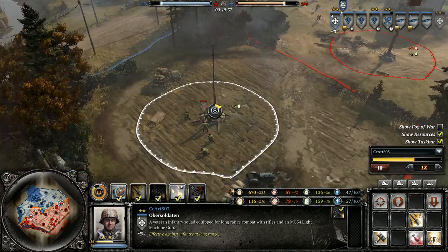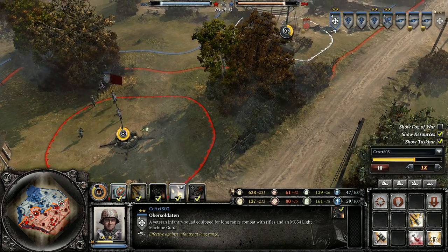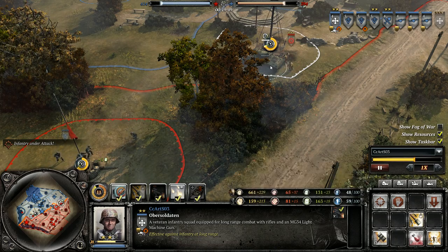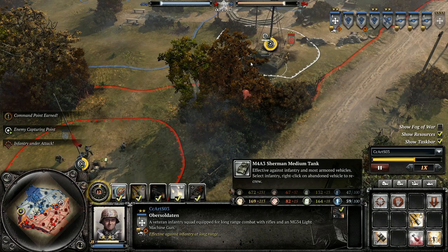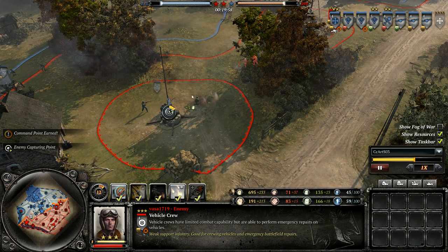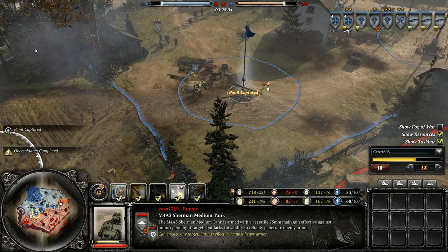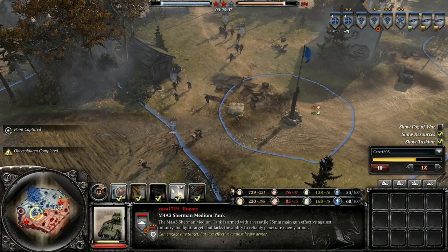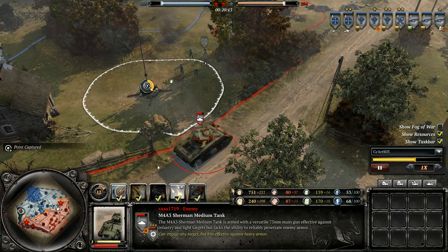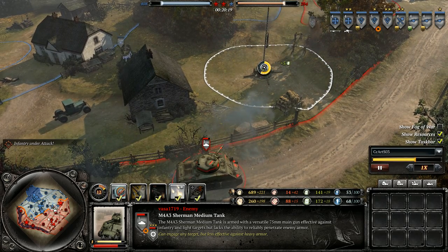More interestingly, if you get an early utility car with really high vet and then bring in a Sherman, you can swap their crews — your Sherman will have a little veterancy right off the bat, and that can be good. It'll also mean that your Sherman crew has a bazooka. I like to do that if I can find an opportunity, and that goes for any vehicle crew. Things are sort of quiet. Once again the US is capturing the bottom while the Oberkommando captures the top. Be careful when you do this — you don't want a Volksgrenadier squad to hop into your tank while you're not paying attention.